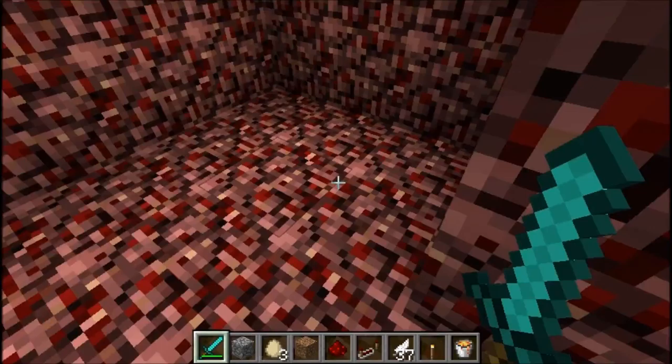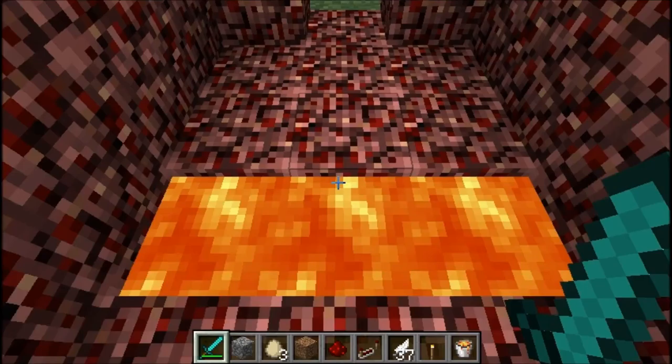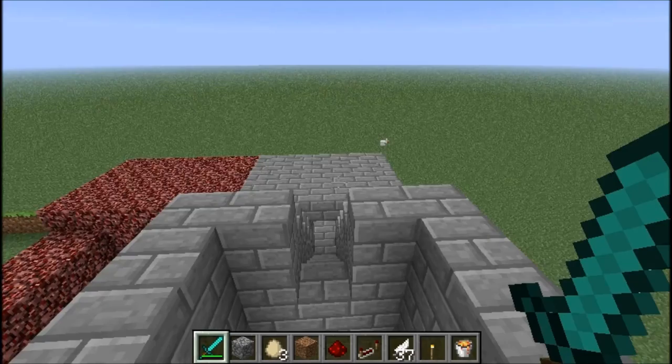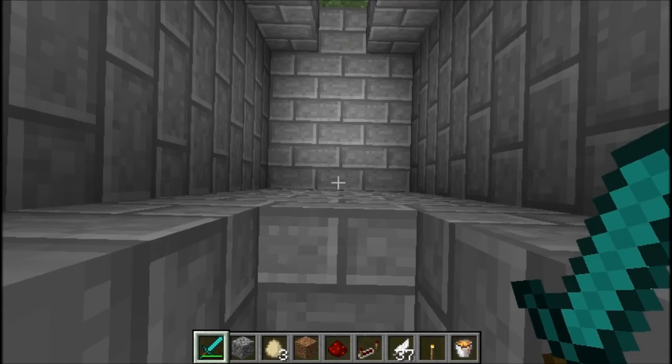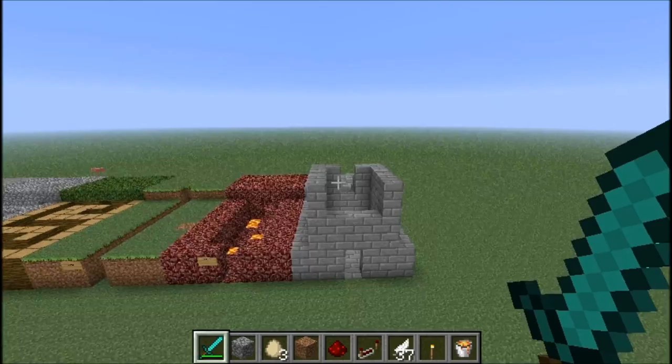And now, lava! This is going to test whether they avoid lava or not. They have to go around this, and then I'm going to see if they can jump over lava or not. This one tests their height awareness, to see if they realize they'll take damage from that fall — because they will, it's high enough.